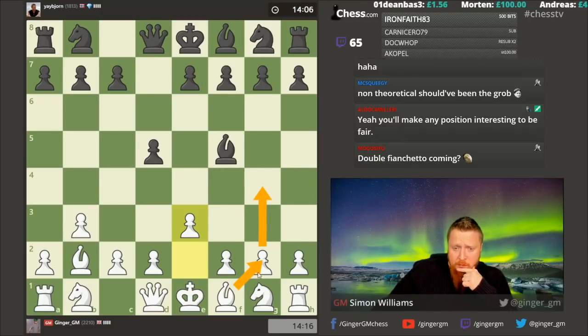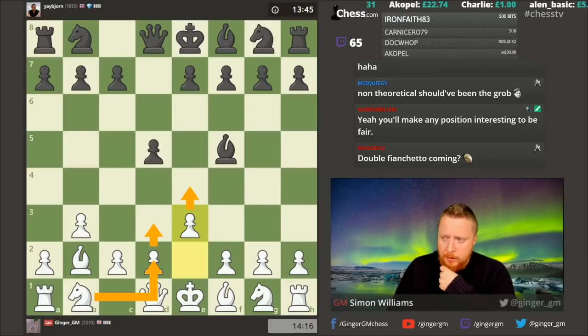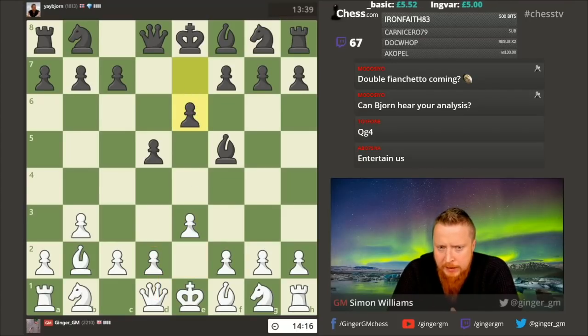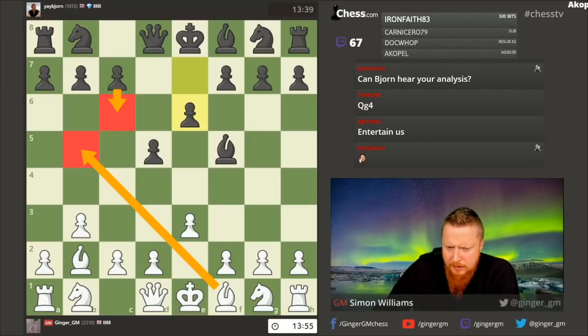I can now choose between going to a reverse Dutch with f4 or even play g4 — putting the bishop on g2. I like putting my pawn on g4 in these positions to gain a useful tempo against that bishop. I can also slowly play for e4 with d3, knight d2, and e4. I'll base my plan around what my opponent does. Bjorn has turned off the analysis so he can't hear it, and he's gone e6 which is a perfectly good move.